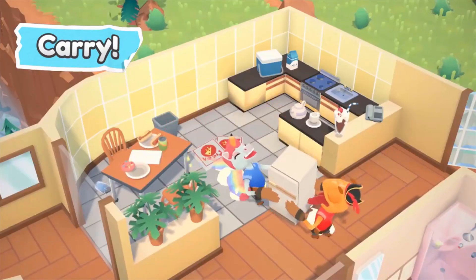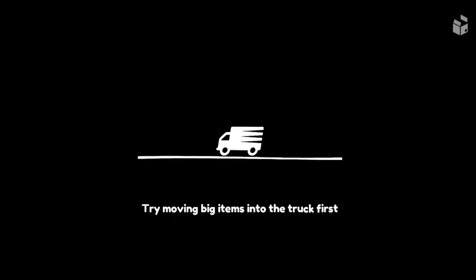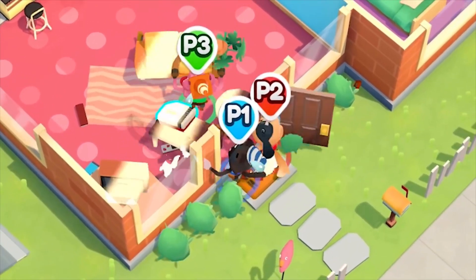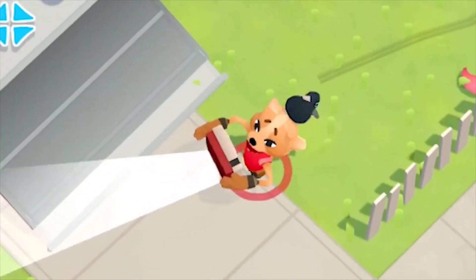Acting as employees of a moving company called Smooth Moves, the player plays the role of a furniture arrangement and relocation technician, known as FART. The game has a single objective — you have to move furniture into the truck within the time limit. It seems boring, doesn't it? Well, I'll ask you the same thing after you give it a try.